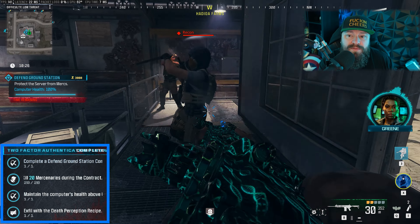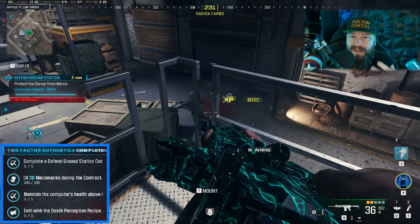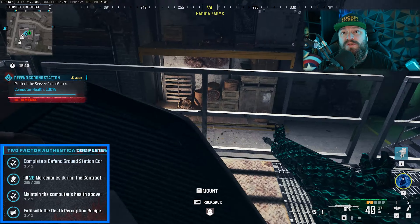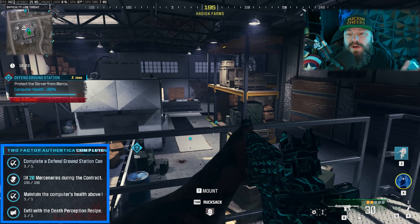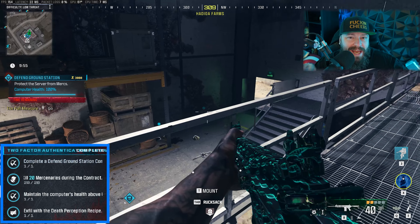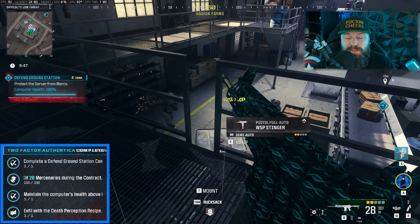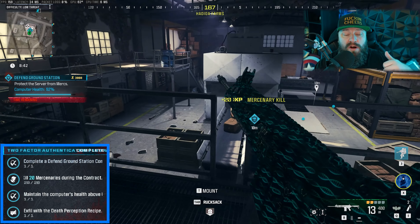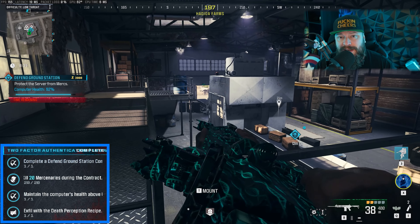Some Defend Ground Station missions are easier than others because some are indoors and some are outdoors. The indoor ones tend to be easier because you can more easily funnel enemies in the direction you want. As you can see in the background footage, this example was inside a warehouse and there were really only two ways in — a door to the north and one to the south of the terminal — so I could basically gatekeep those two and control it. Nonetheless, as you can see in the footage, it is still super tough and keeping the computer above 60% can take a little practice. Don't be afraid to fail once or twice as you get into the rhythm of it.